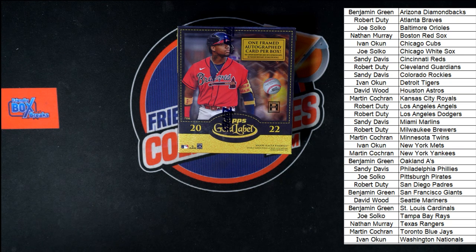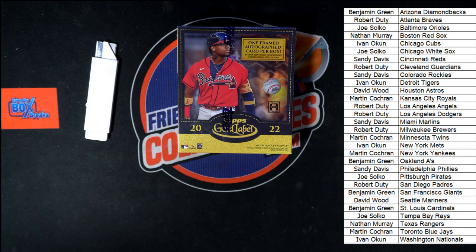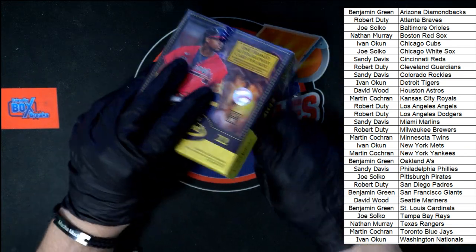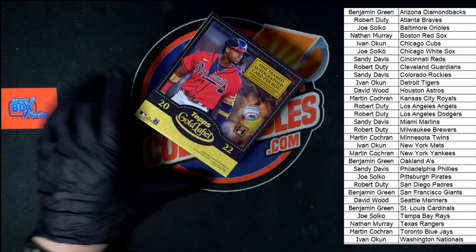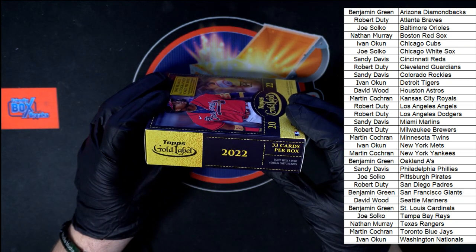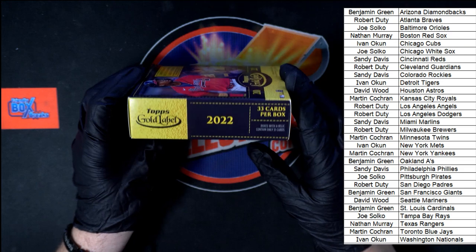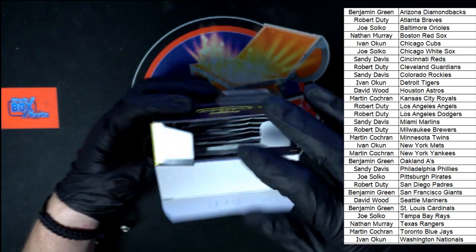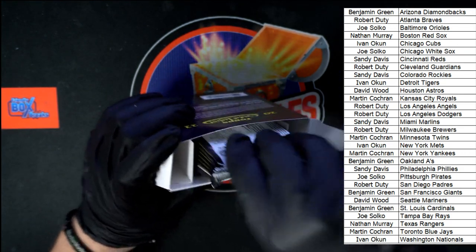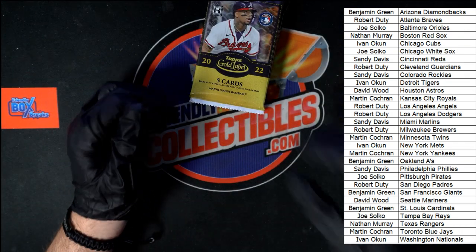All right, I do not see any trades. Let me get the blade at the ready, keyboard out of the way — let's do this, good luck all. So we've got 33 cards per box, but boxes with a relic only contain 31 cards. There are our packs — there's our empty box. Here we go, good luck everybody.